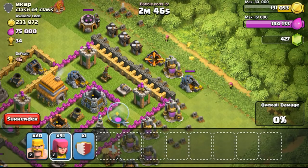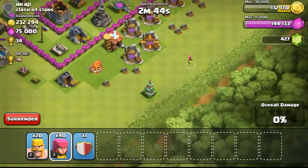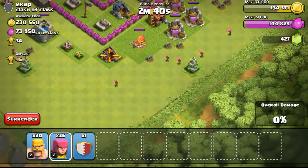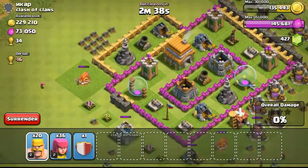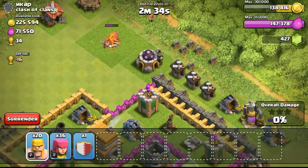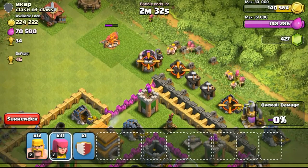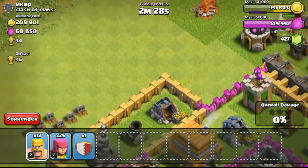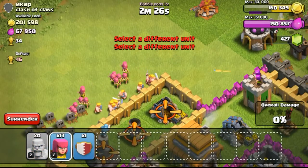Back to the raiding itself — this base contains 234,000 gold, so I decided to go for it as the loot was really high. However the loot wasn't easy to get because the gold mines were all separated — even one of the gold mines was almost at the core of the base. The storages were pretty empty, so I knew I had to focus my troops onto the gold mines.